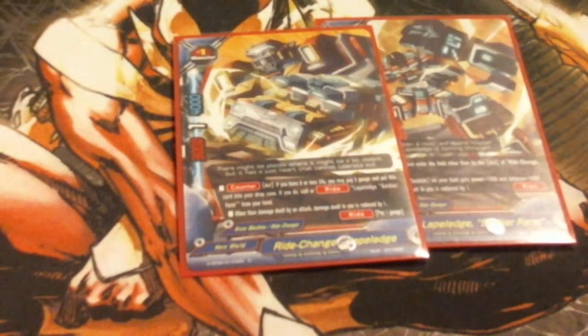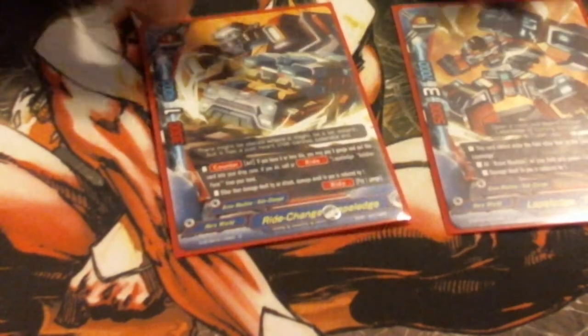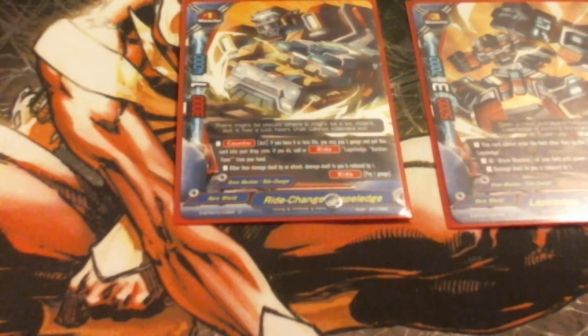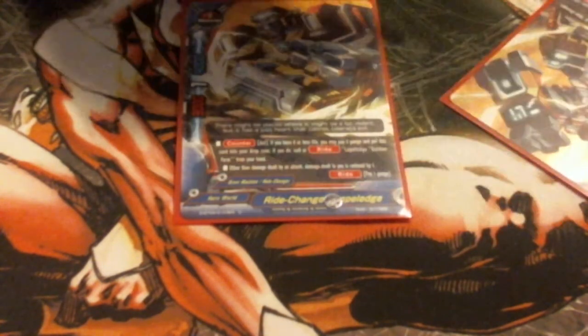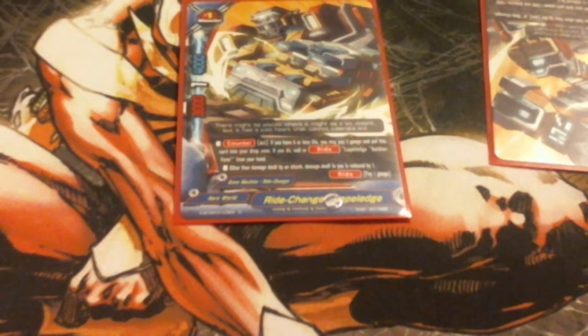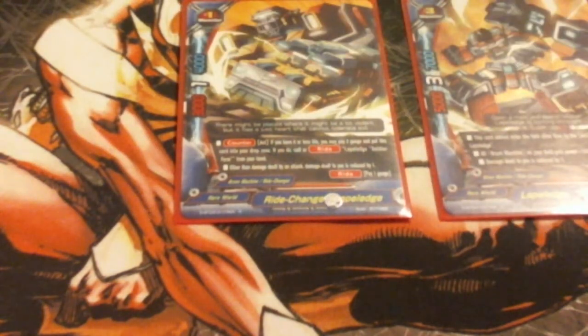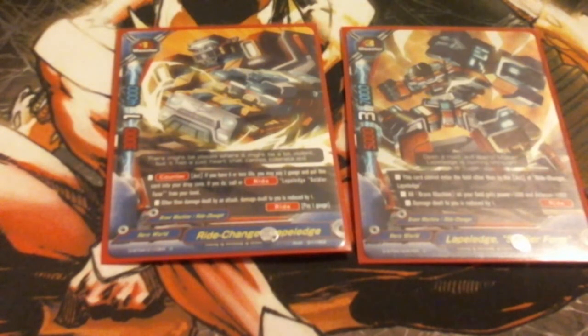Next up, for new guys, we got one each of Lapledge. His ability just reduces damage — 3-4 which is pretty decent stats for a size one, only one Crit. You get to Ride him for paying a gauge, and then you can toolbox his Grade 3. He has no Call Cost, which makes him pretty decent. He boosts all of our Brave Machines by 1,000 on defense and attack, and all damage is reduced by one. He's kind of toolbox-y — he's just there when you really need him. It's really easy to get him out because I've got so many ways to search.